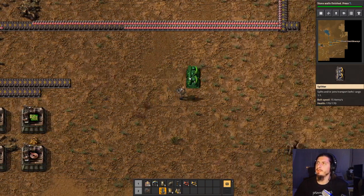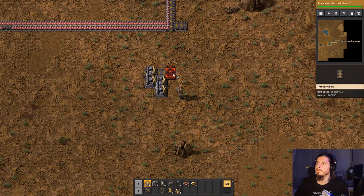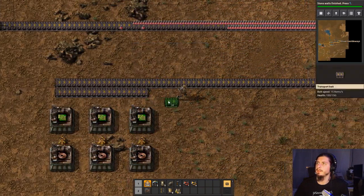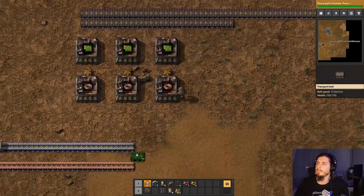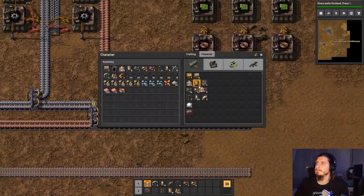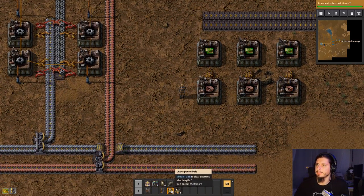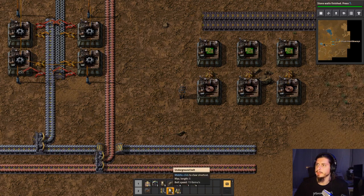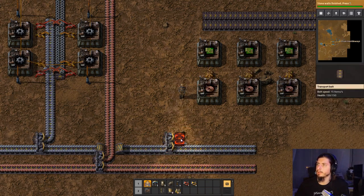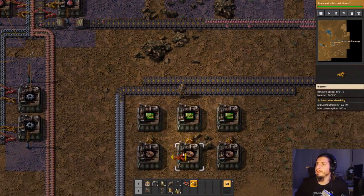I think I'm gonna do the load balancing somewhere around here. Let's split off for the love of Pete's sake. I seriously need to automate this production of splitters — not of iron, I already automated iron. So this is gonna come in here and I'm gonna pick up from over here.